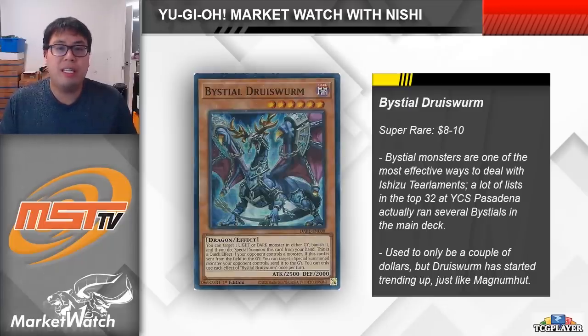We're actually starting to see people choosing to run larger Bistial packages in the main board, even at YCS Dortmund this past weekend, with some players choosing to max out and run a full 9 Bistials in the main deck: 3 Magnamutt, 3 Druiswyrm, and 3 Serenier. Because of the popularity of Druiswyrm and how much play it is currently seeing, it has started to move up in price.